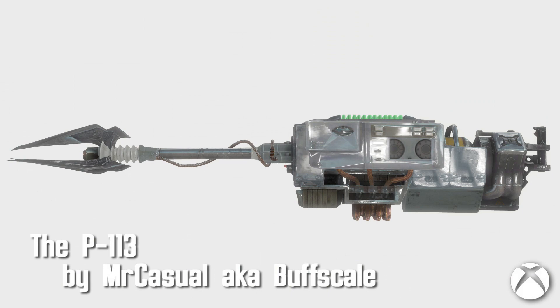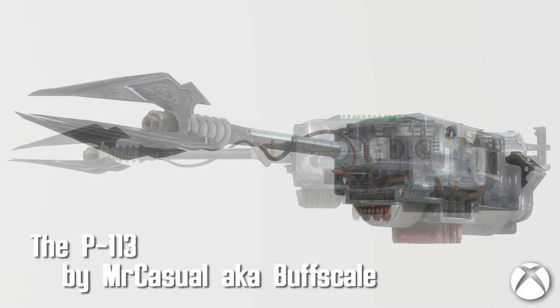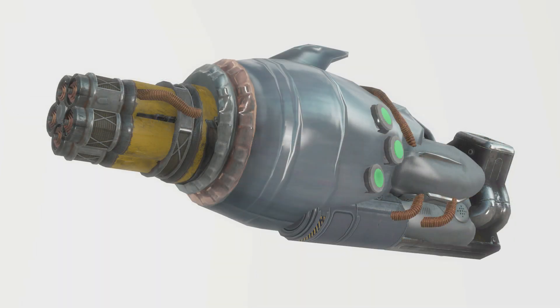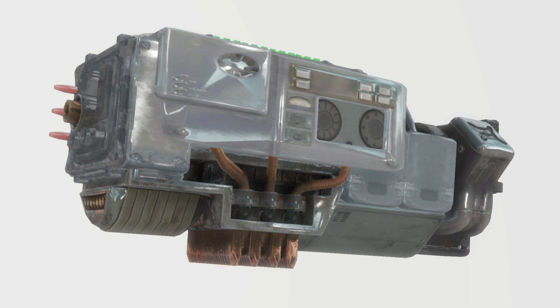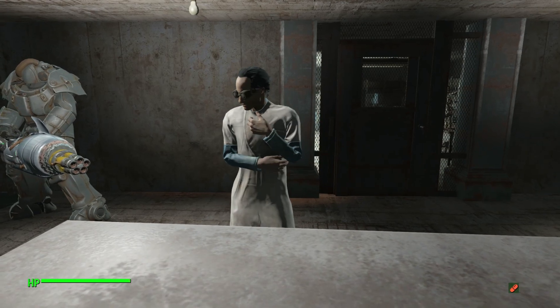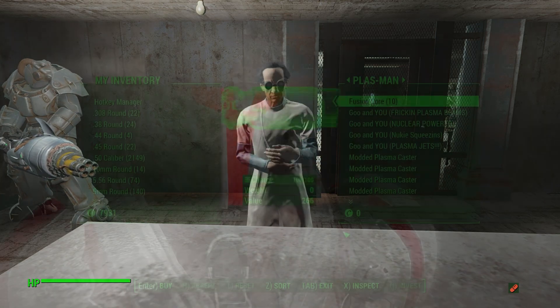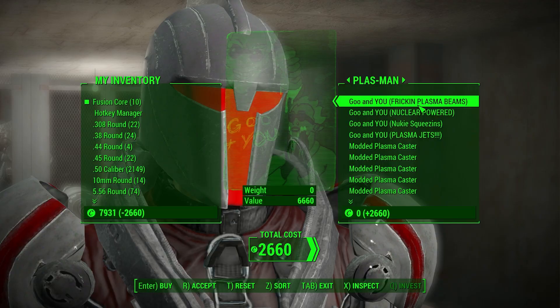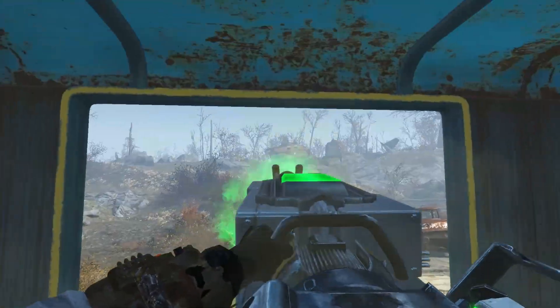The P113 — a highly moddable heavy plasma caster by Mr. Casual, aka Buff Scale — brings the beloved plasma caster to Fallout 4. This mod features a vendor, a new enemy, and plenty of mods for your weapon. The plasma caster can be purchased from Plasman, which also sells ammo and plenty of variations of weapon mods.